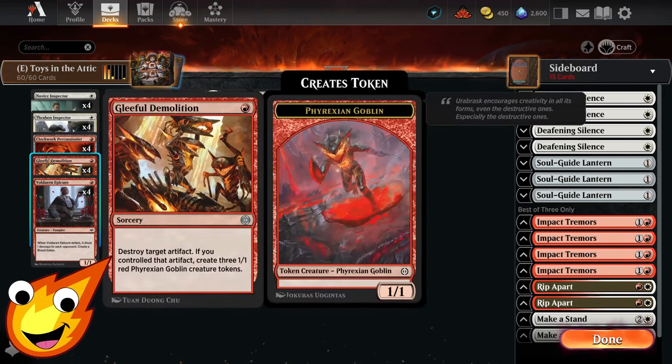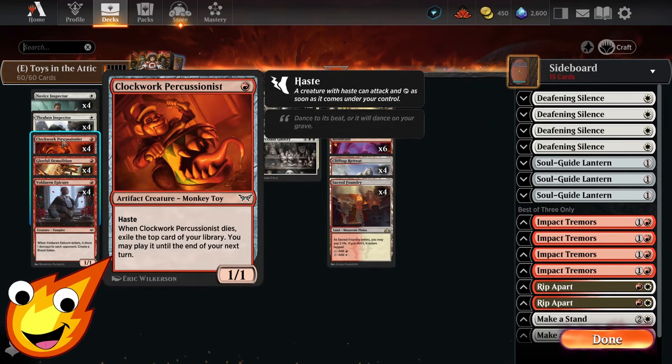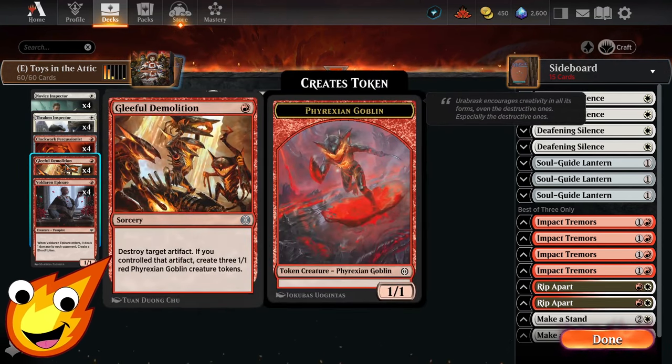Circling back to the 1-drop slot for non-creature spells, you have Gleeful Demolition. I just mentioned this with Clockwork Percussionist — it's a great target. Gleeful Demolition allows you to destroy an artifact. However, if you control the artifact, you can create 3 1-1 Red Fire and Goblin Creature Tokens, which just helps you with the go-wide strategy.